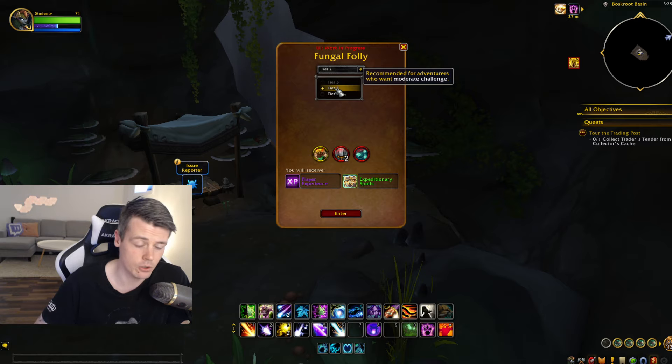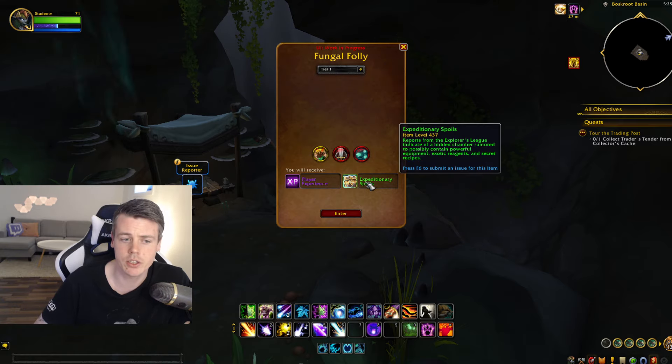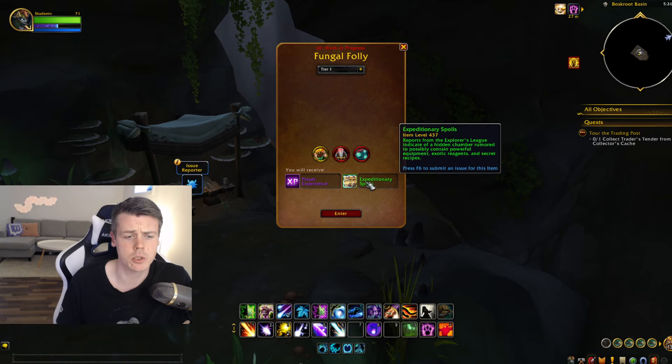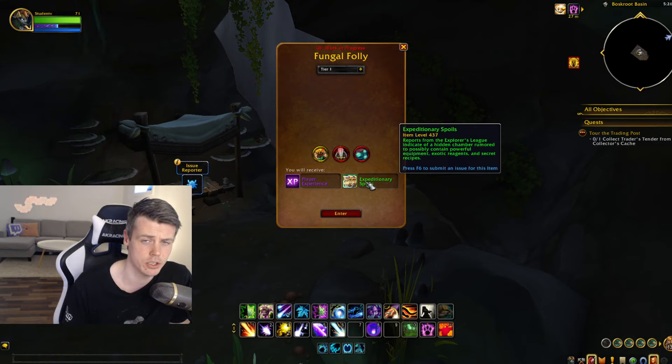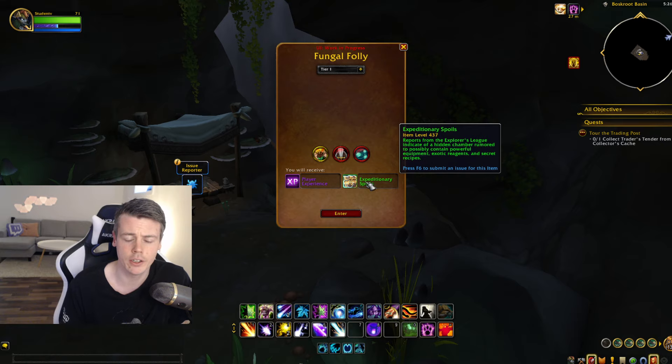On this alpha build you can only do tier 1 and tier 2. At tier 1 there's no HP or damage increase and the item level is 427. From a gold-making perspective this is also very interesting — it says it's possible to contain powerful equipment, exotic reagents, and secret recipes. Hopefully it will be quite good to run these delves over and over again to acquire those reagents and recipes.